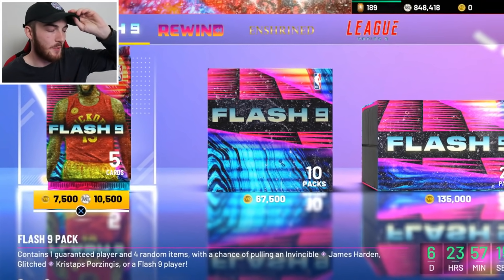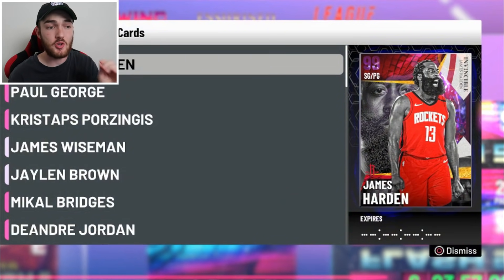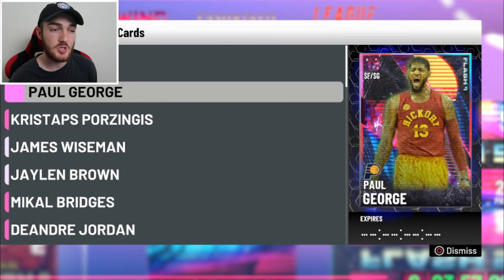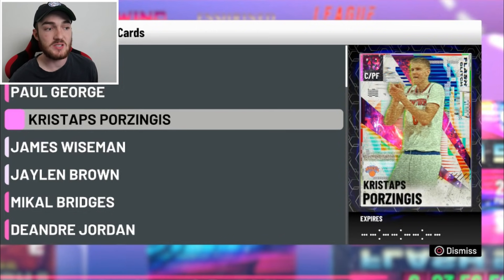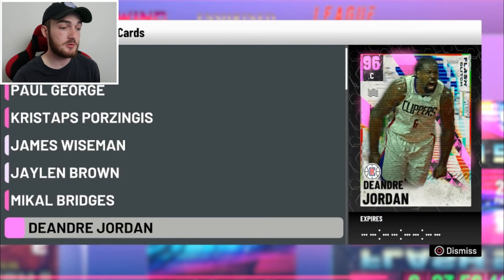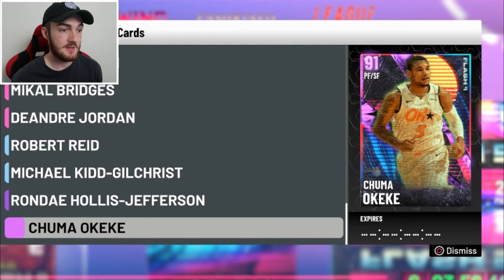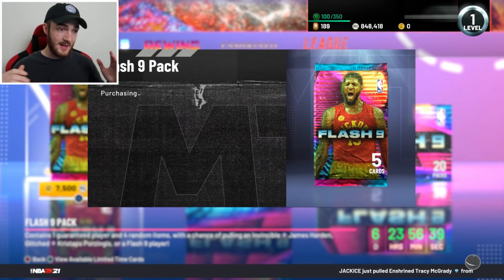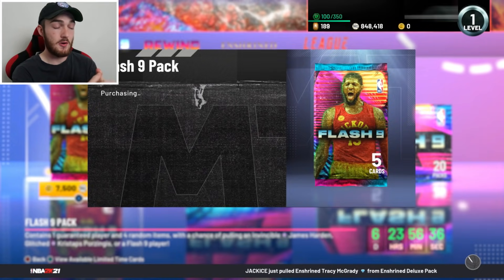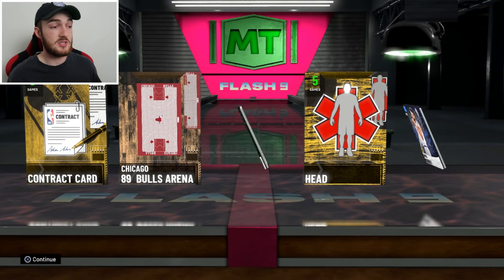What's going on guys, witness 2k back on NBA 2K21 MyTeam. We have a Flash 9 pack opening with some absolutely ridiculous cards. There's a new invincible card — the new dark matter James Harden — a pullable dark matter Paul George that can play shooting guard, and the glitched Chris Porzingis who can play center and power forward. Thank god he cannot play point guard. We also have a galaxy opal James Wiseman and Jaylen Brown. We're under a million MT, about 850k total.